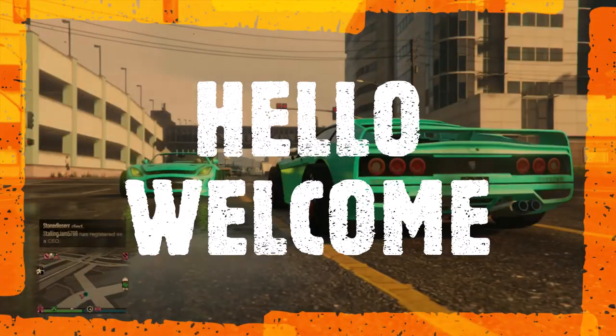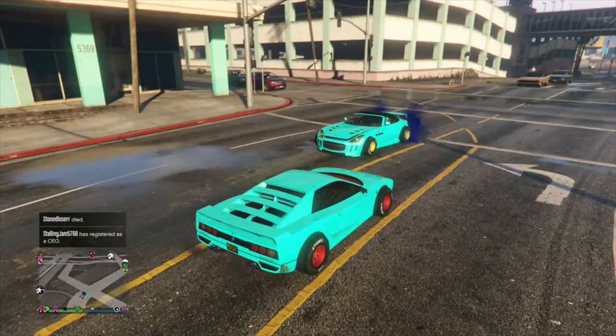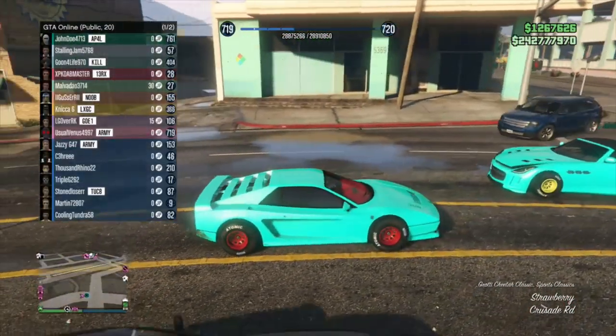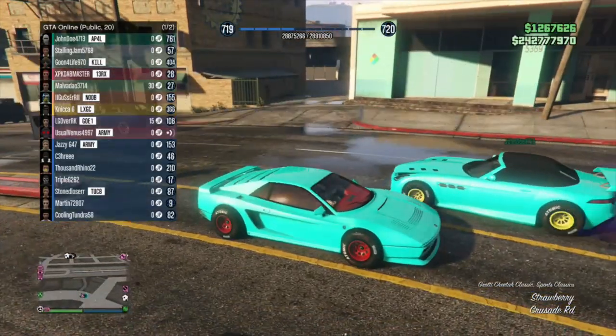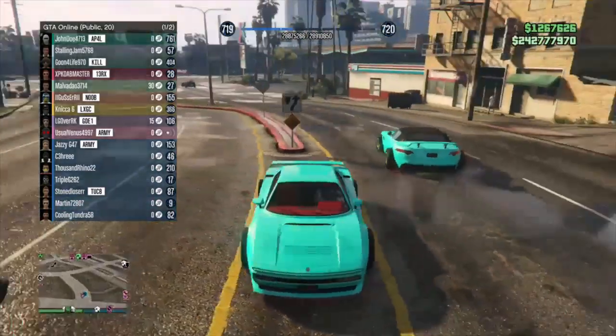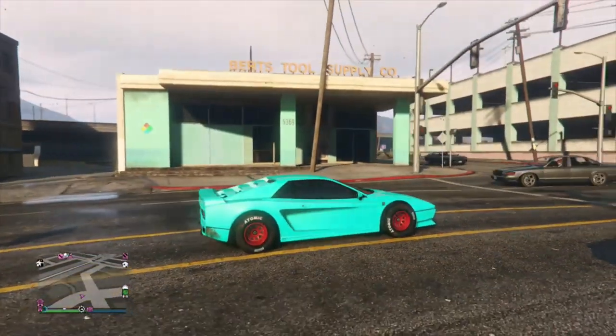Welcome back to another GTA 5 Online video. Today we have a modded fully upgraded Grotti Cheetah Classic. This is a sports vehicle. We will show you how to put it in god mode and how to put F1 wheels on it.